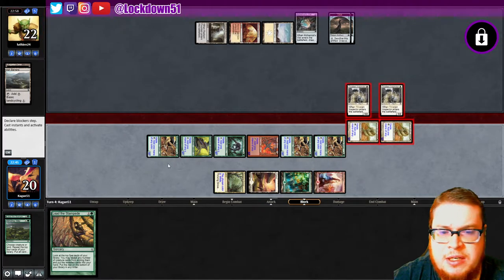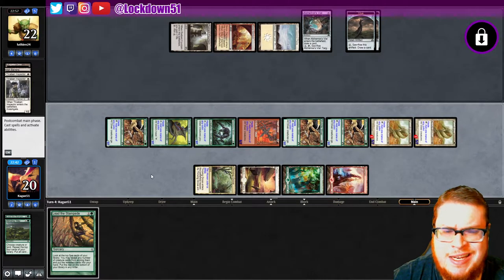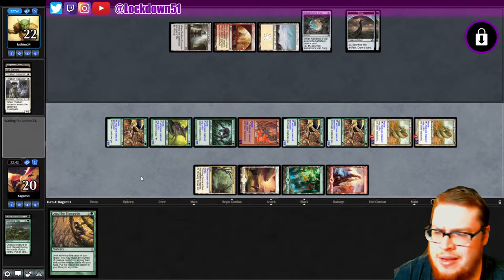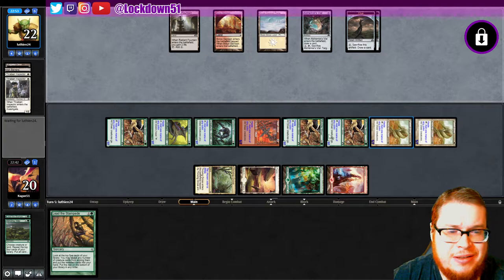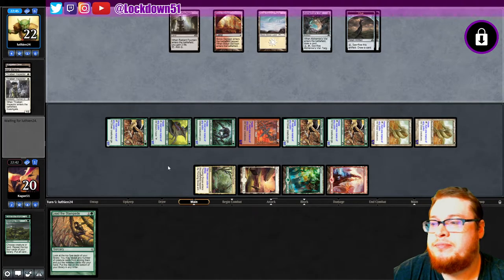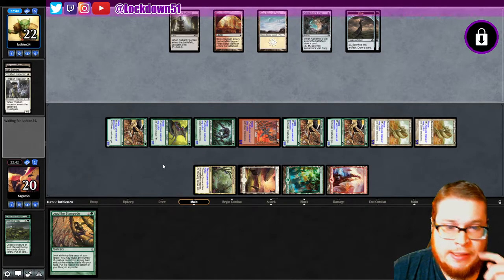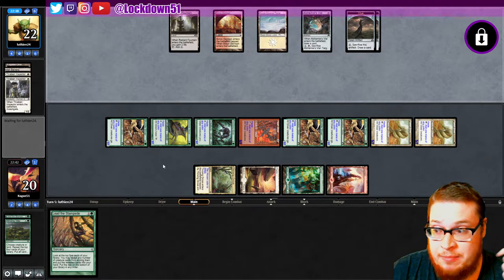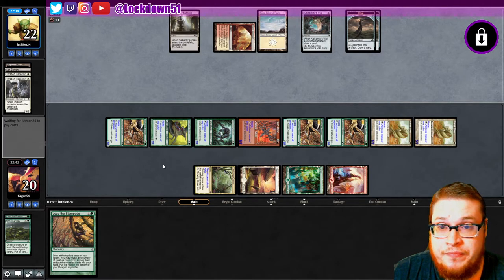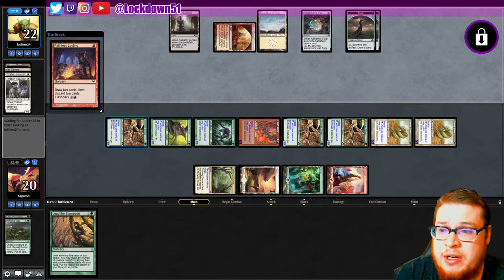Five-sevens, in case you didn't know, because the text on here is so weird. They're gonna chump block — who wants to take ten? With so much coming in at you, next turn a lot of work to do against our five-sevens. I think we're going to game two — I don't think they can do much from this point on. We got Lead the Stampede in hand too. Go ahead, Faithless Looting for what? I'm really not sure what you could get in this deck.